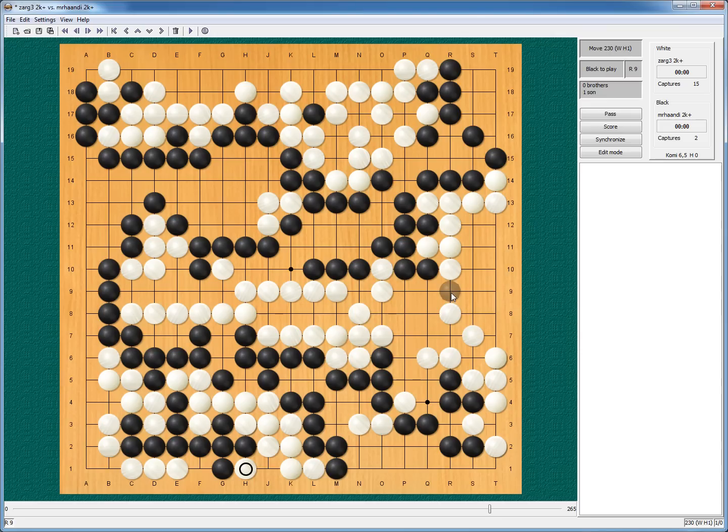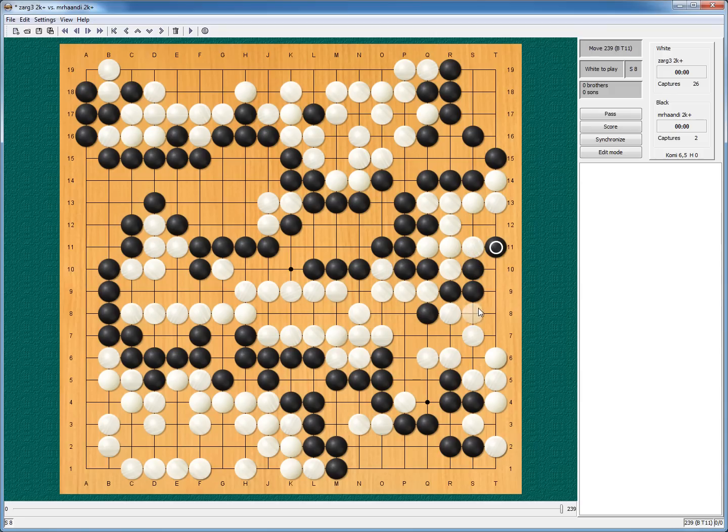So now in the game I was wondering about this move — if he does not answer it. Wait, is this the right moment? He does not answer, but captures my stones. Of course — this cuts first of all. This way works for black. This way works for black. So cutting is not a valid idea.